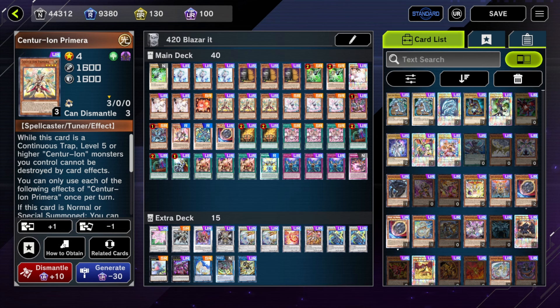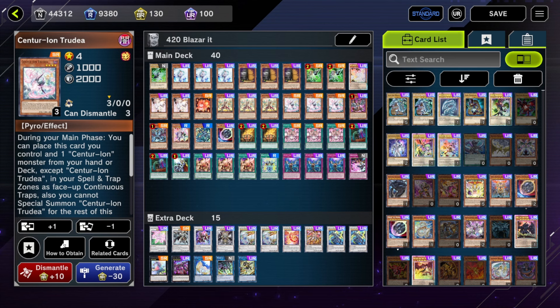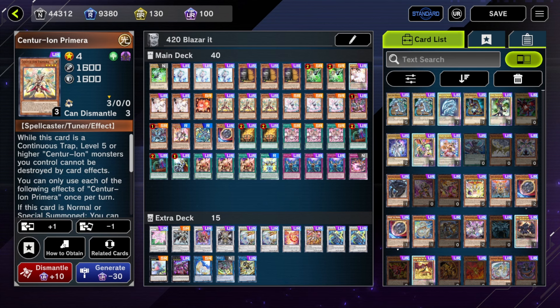This is probably as streamlined and as basic of a Centurion build as you'll see. I'm running basically pure Centurion — not running a secondary engine at all. Instead, in the place of another engine, I'm running more hand drafts.